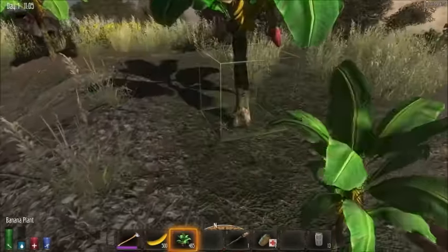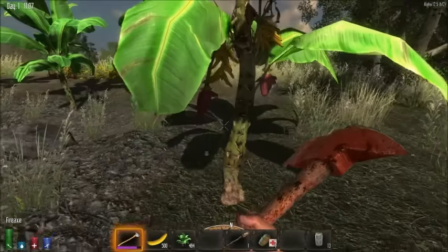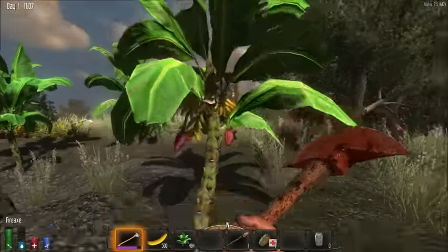Let's go ahead and place one on the ground and chop it down. As you can see, once it's chopped down, you get some bananas and some wood.